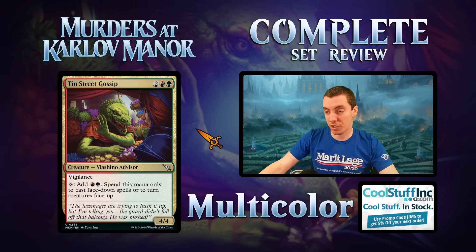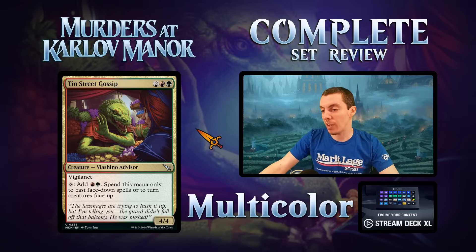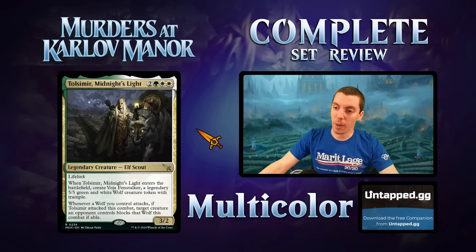Ten Street Gossip — four mana for a 4/4 vigilance, already very good. Taps to add red and green to flip cards or play morphs — excellent in limited. There are a lot of big morphs in red and green, making this an excellent limited card. Slam dunk first pick. Excellent.